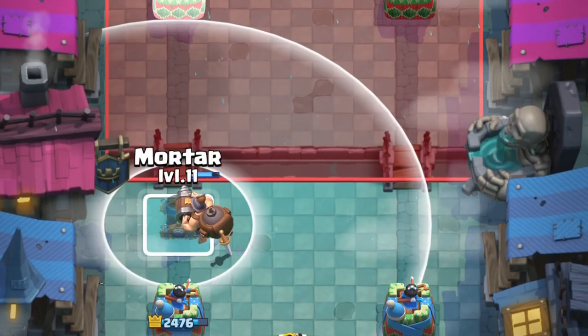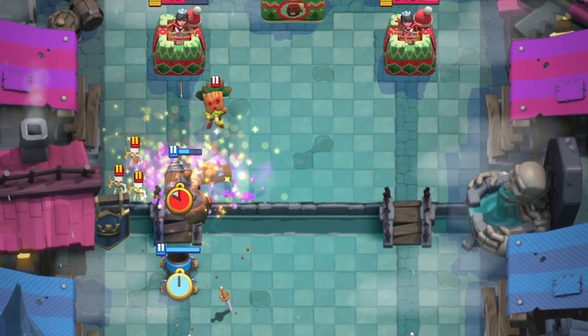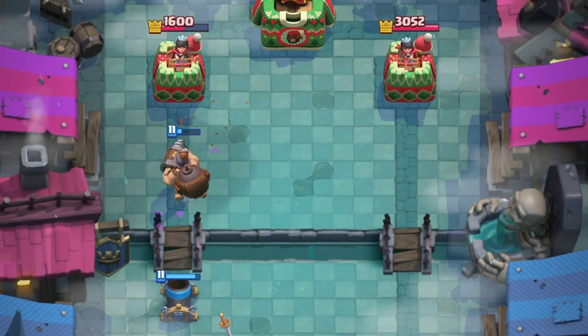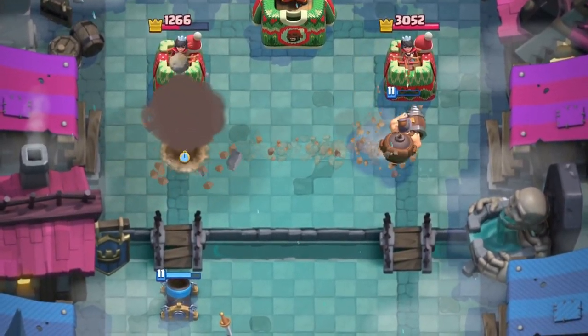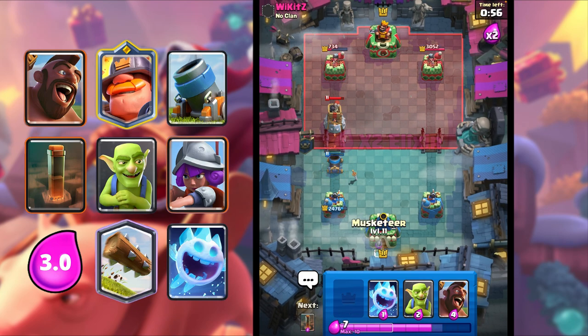I'm gonna Mortar again. He goes in for a Dark Goblin — I'm just gonna Log. Oh my god, that was such a good Log. Mortar connects. I'm gonna use the Ability to get some free tower damage. He goes in for a Bomb Tower — we will still get shots though. I'm gonna Musketeer in the back.